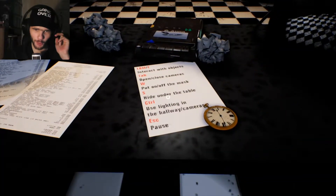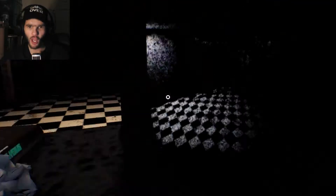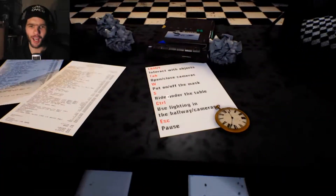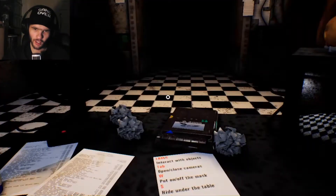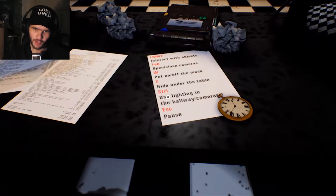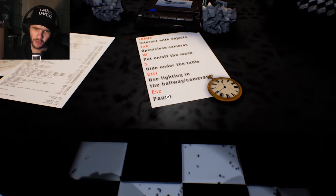So this is the controls. Left mouse button: interactive objects. Tab: open and close cameras. W: put on mask. Hide on the table. Use lighting in the hallways or cameras.